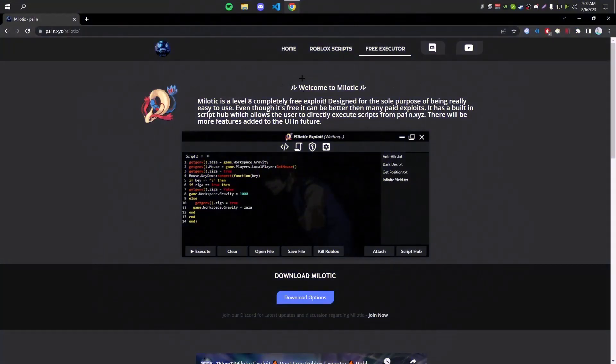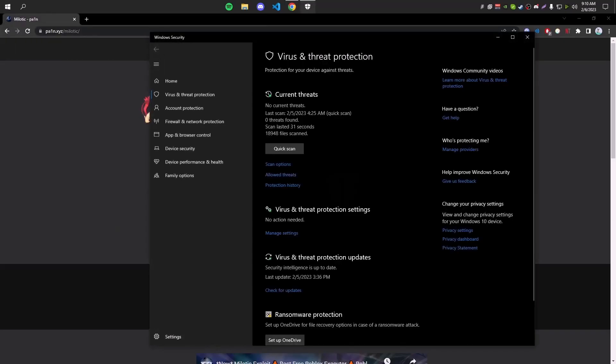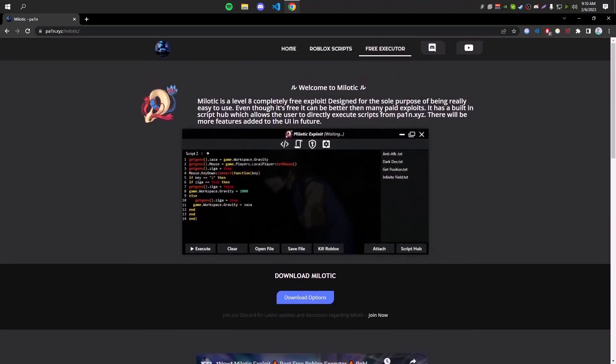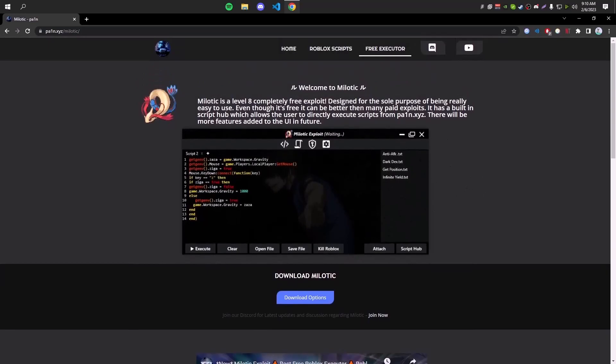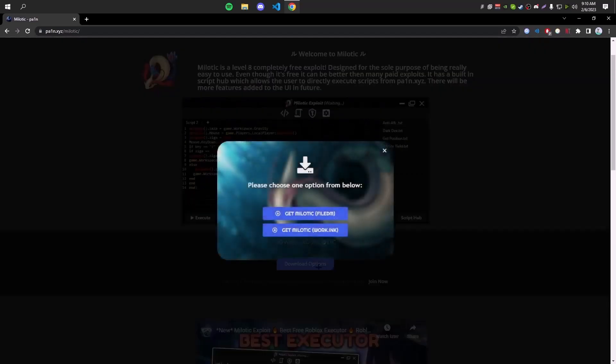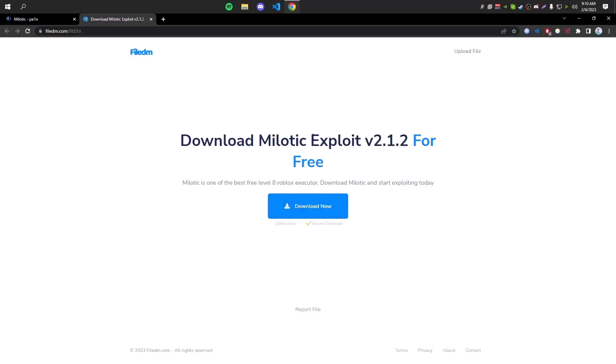If you don't already have an executor, I recommend Milotic — it's one of the best free executors out there, easy to download and use, and it has a script hub which makes it really powerful. To download it, first you have to disable your real-time protection and all antiviruses, because Windows doesn't recognize the executor and thinks it's a virus, but it's not. Then click on the download options and choose any option.